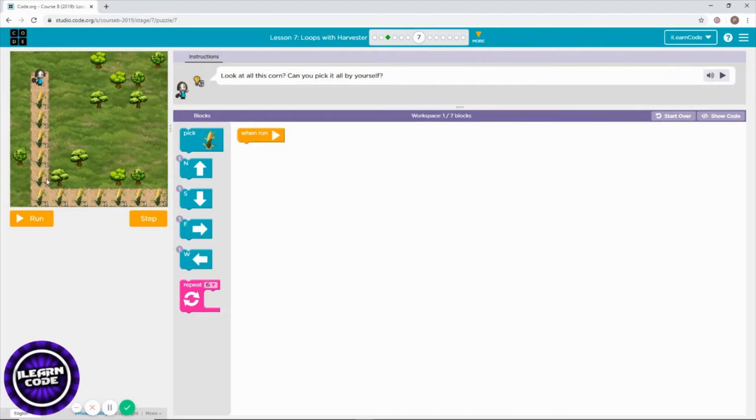Oh my gosh, a lot of corns! Let's get started — the fastest way to pick those corns. I need to go South. One, two, three, four, five, six corns. That means I have to repeat picking corn six times and go South six times. Then another row full of corns — repeat six times. The good thing is the numbers are already set for you, so you don't have to change them.